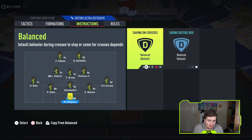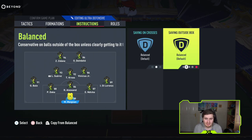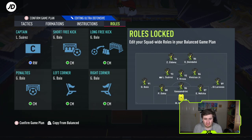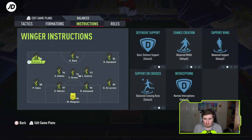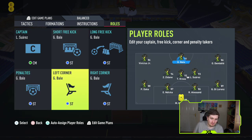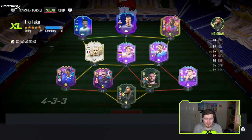For the goalkeeper, in my ultra defensive tactic I don't have 'comes for crosses' because I don't want him to commit too much. In other tactics I do use 'comes for crosses,' 'saves outside the box,' and 'sweeper keeper,' which I find decent for dealing with through balls. For set piece roles, captain doesn't matter too much. Pick someone with good stats for free kicks and penalties. For corners, pick someone with good passing — and don't put someone on corners just because they're good in the air.